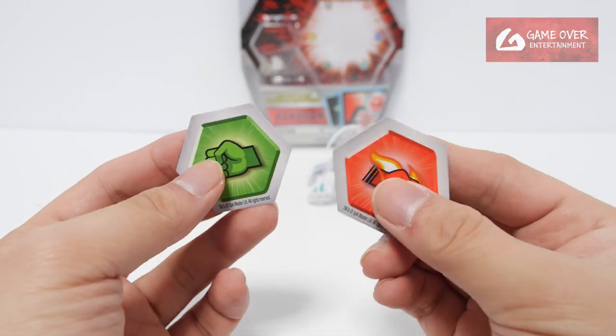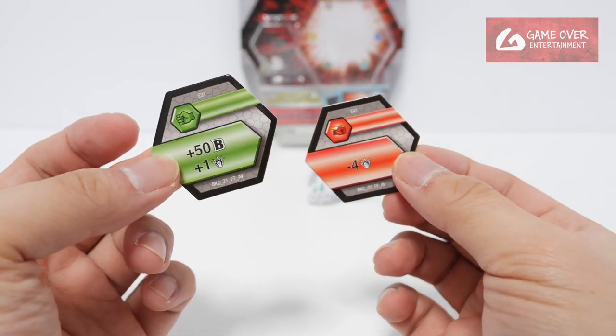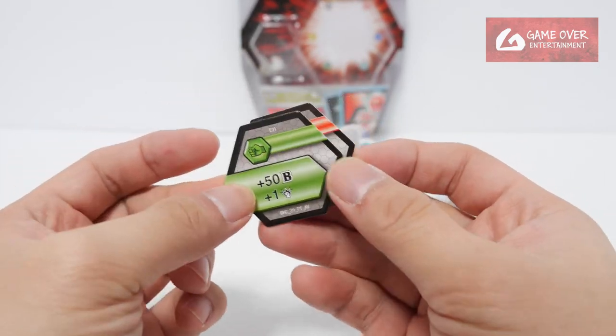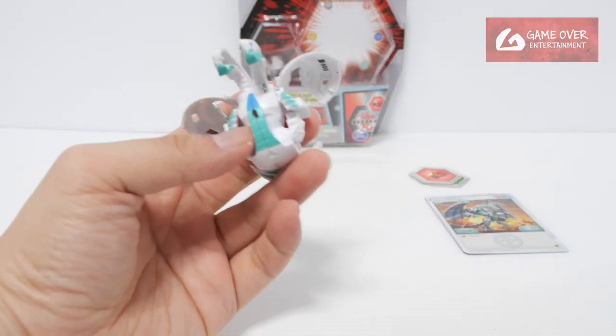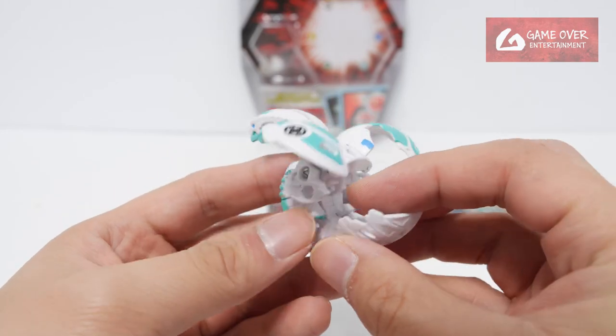For the cores, we have four Flaming Fist and one Green Fist — minus 4 damage, plus 50 B and 1 damage. Heos Neelius's original faction colour is Darkus, and the partner is Magnus.